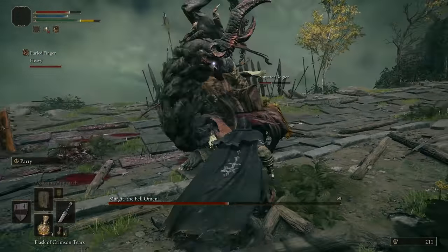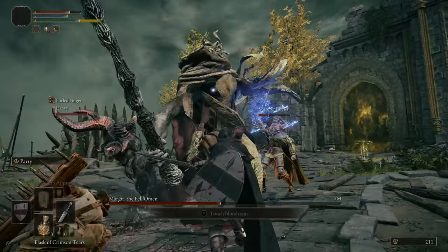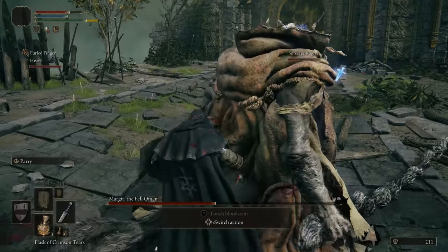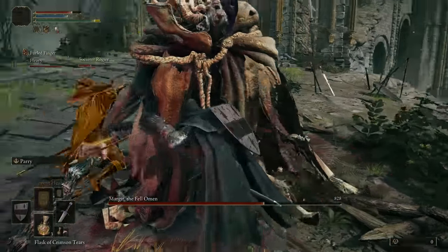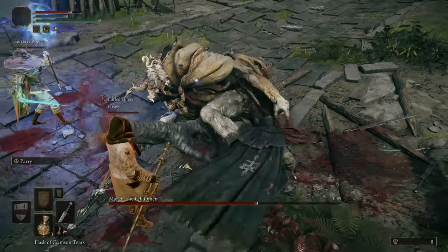Stance break critical hits. Whenever you break the stance of an enemy or boss, you can get a critical hit on them. But what you may not have noticed is that you can backstab some of them during this moment as well. However, landing a critical hit from the back instead of the front seems to do less damage, so avoid this if possible.